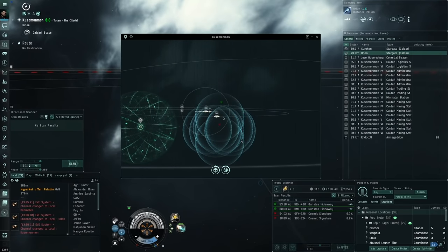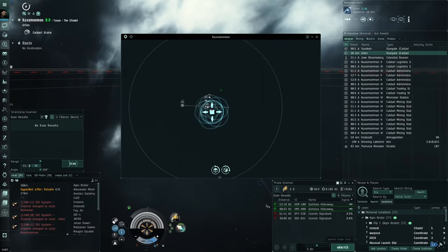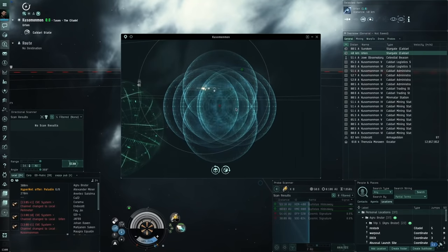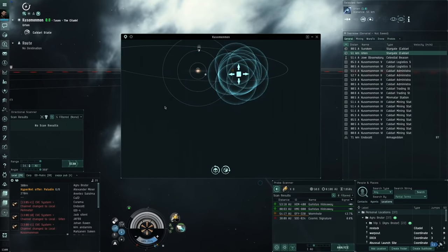Since we're on an alpha clone, we can't fit a micro jump drive on the Naga, so we'll rely on warping in and out. We'll make a bookmark a few thousand kilometers away, warp to it, then warp back in at 100 kilometers to maintain range from the Triglavians. It'll be clearer once we actually encounter them.